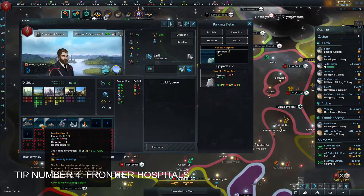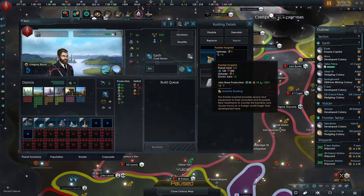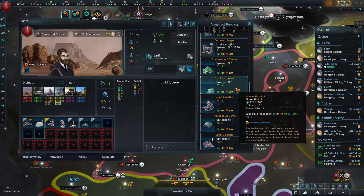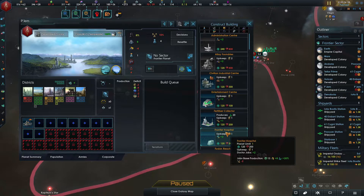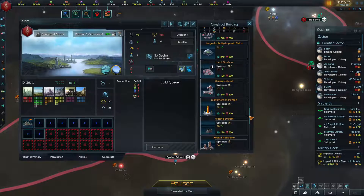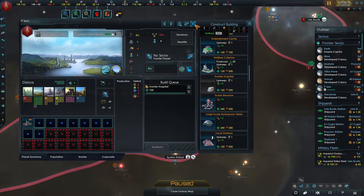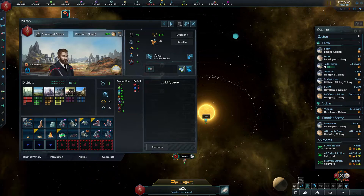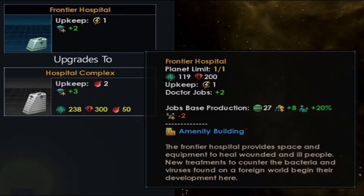Tip number four is definitely one of my all-time favourites: building frontier hospitals on a newly colonised planet. When you first colonise a planet you will notice that you cannot actually build a frontier hospital and the planet stays relatively stable. But once you have upgraded the planet for the first time, this option will become available. If you upgrade your planet and then forget about it, the next thing you know you have instability and riots kicking off in your newly established colonies. So be sure that the first building you put down after the first upgrade is a frontier hospital. What this brings to the planet is both stability and pop growth, which is an amazing trade-off for the cost of one building. With the extra pop growth you will see your new colony really flare up into existence. Remember that frontier hospital!